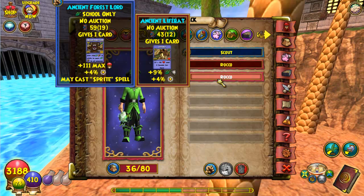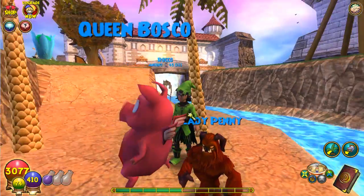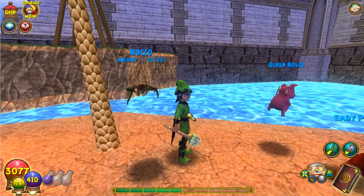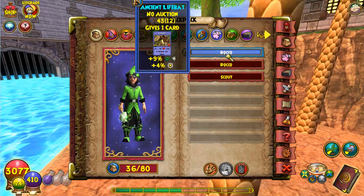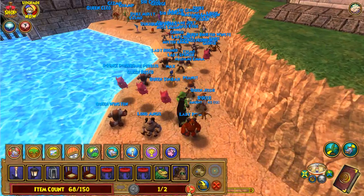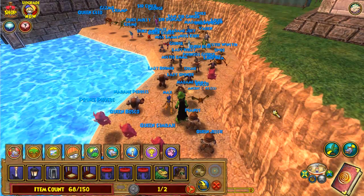It's been leveling up and looks really cool. It's pretty much a Blood Bat, but it has a different color of brown, so it doesn't look exactly like one. It does give a very cool card — Life Bat. It's kind of like a sprite, but gives it to everybody. So I really like the card.